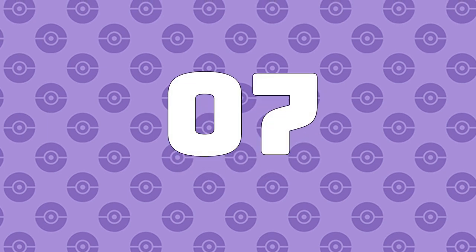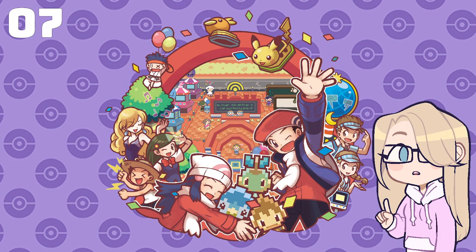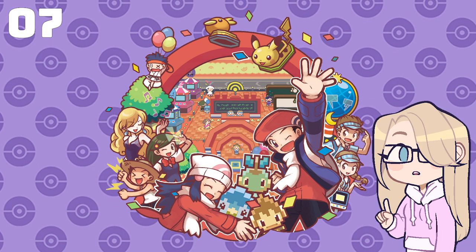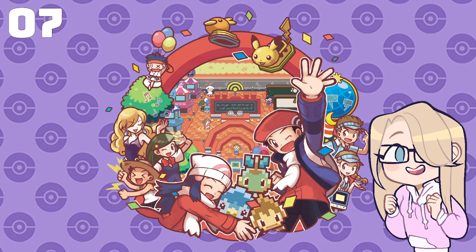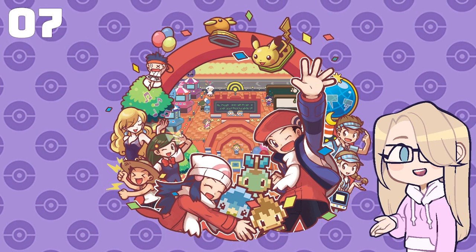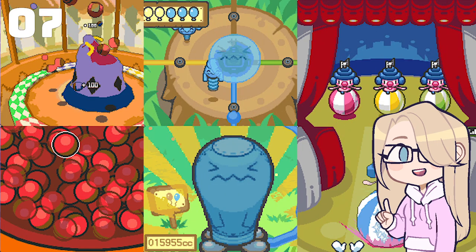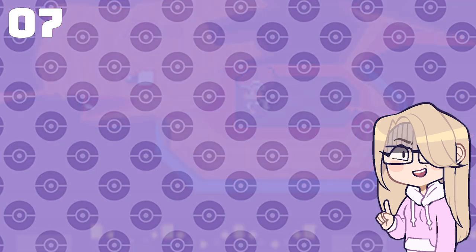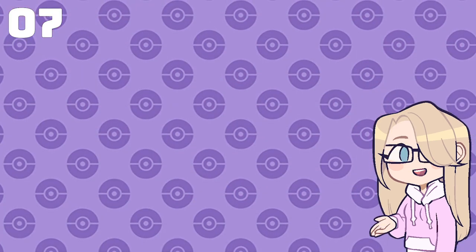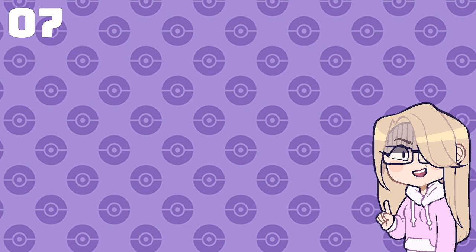Number 7: The Wi-Fi Plaza in Platinum, HeartGold, and SoulSilver. This feature was not accessible to everyone because of the way Wi-Fi Connection worked on the DS. I only got to experience it a couple of times, but I loved it. The Wi-Fi Plaza was introduced in the fourth generation and was an online room where you could play mini-games and just have fun. And after a certain amount of time, you're kicked out in the best way — you exit the room on a float in a little Pokemon parade. This feature wasn't really useful, just fun, but I love it with all of my heart and I wish it would return in future games, even if it's not all that beneficial.